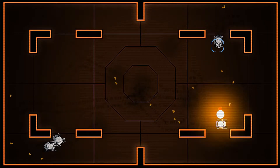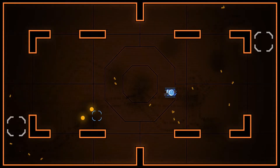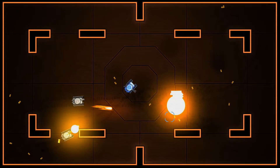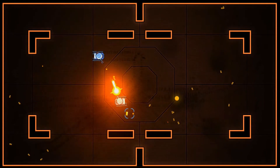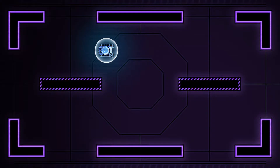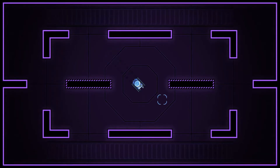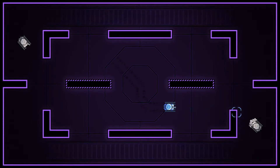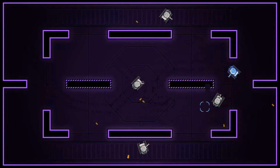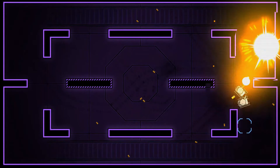There have been a couple of bugs. Sometimes AI tanks get stuck — like you can see right there — they get stuck on each other, and sometimes they get stuck on corners of static walls, which is a bit odd. But like I said, the game is still being worked on and you can report any such bugs, and hopefully they'll get fixed eventually.